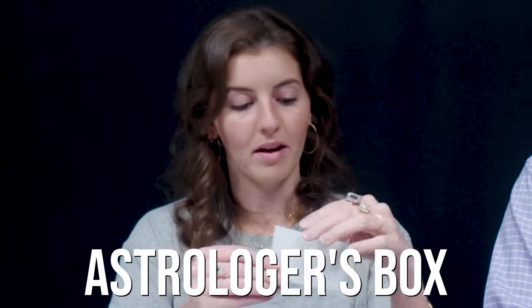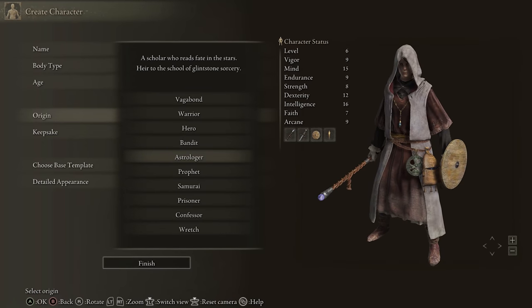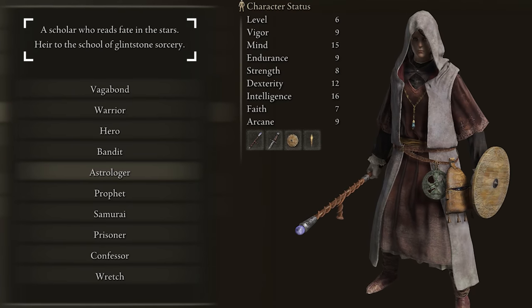The astrologer's box. So there are a bunch of classes you can pick at the start of the game. The astrologer class is described as a scholar who reads the fate in the stars — like when Mercury's in retrograde or whatever. There are lots of characters and items in the game theorized to be like celestial bodies, having come from the stars.